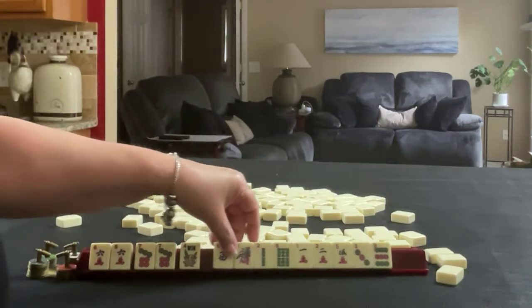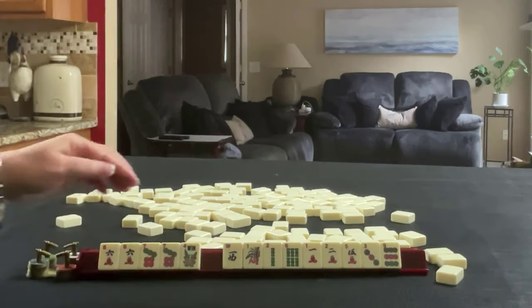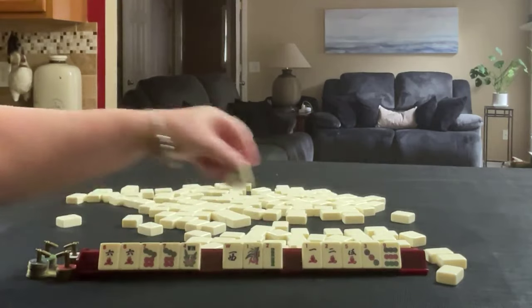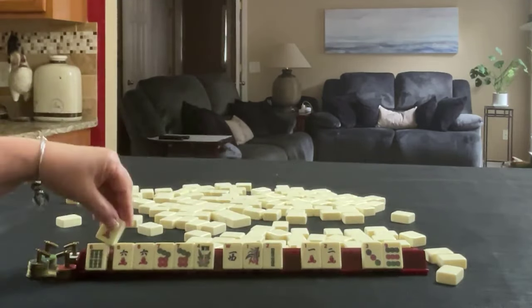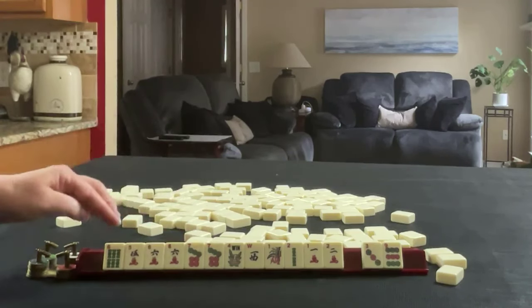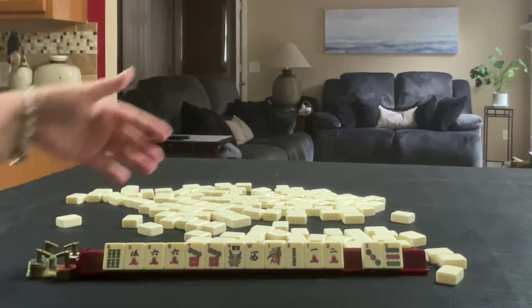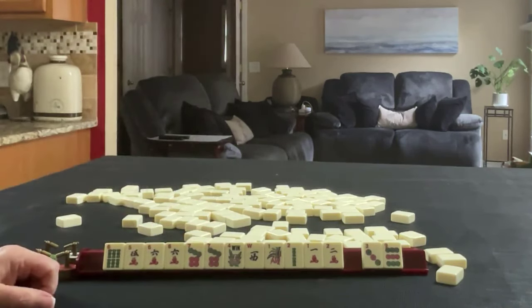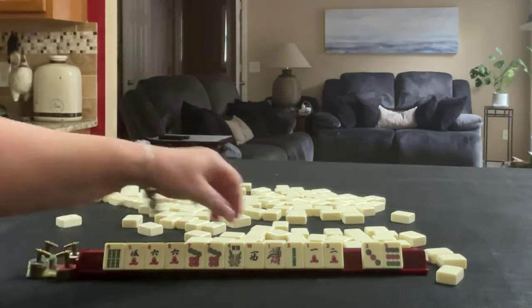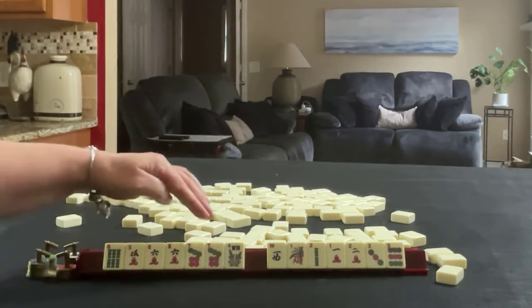Then I would look at the rest of my tiles. I rarely pass flowers, so I would keep that. I would keep the 5 and the 6 in Bams. We don't look at the card — we just keep supporting tiles for any consecutive numbers around these multiples. If we get a 4 we'll keep it; if we get an 8 we could even keep that. 4, 5, 6, 7 or 5, 6, 7, 8 would be ideal. We're focused on 6, 7.